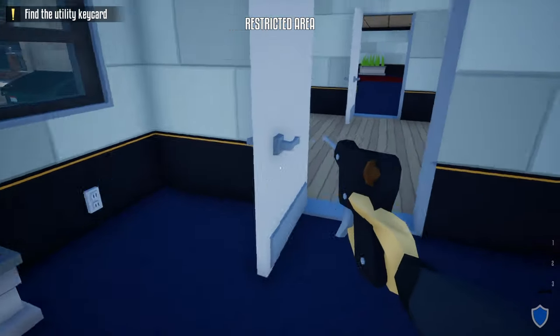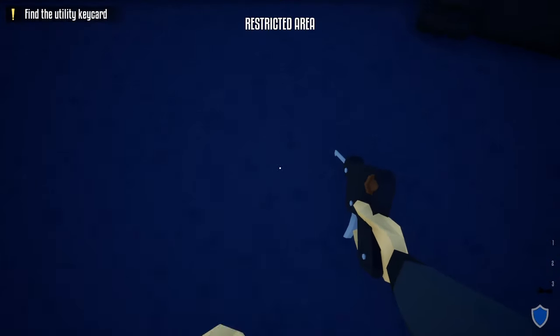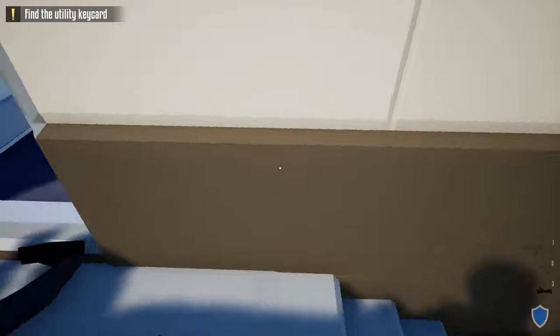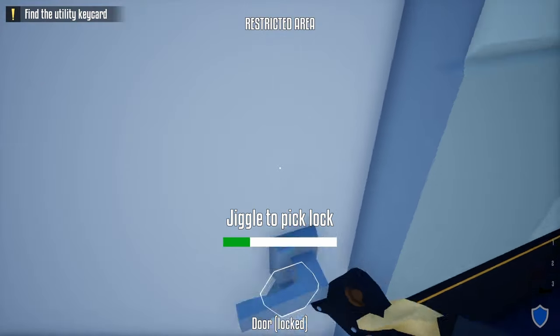Close the door, grab your lock pick, and throw it over by the office door. Then grab the guard's body that we took out earlier and drag him with the rest of the guards. Next, use the lock pick to unlock the office door, because we're grabbing the utility key card inside.